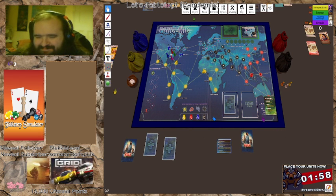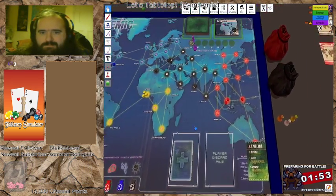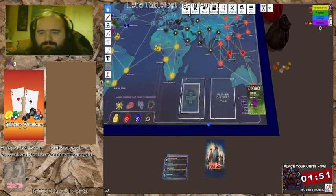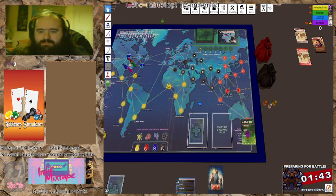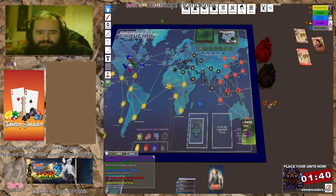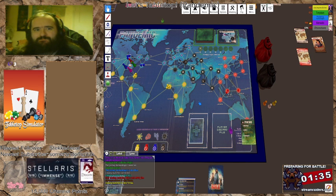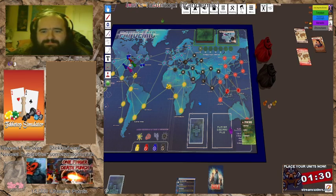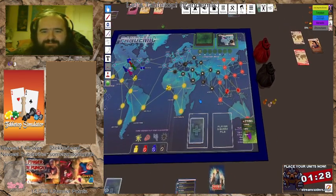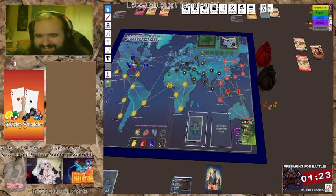Every time an epidemic comes up, we move the infection rate marker forward one space. We draw the bottom card from the infection deck and put three cubes on that city. Then we shuffle all the cards in the infection discard pile and put them back on top of the deck — so everywhere that's already been infected can get reinfected. This really is like real life. Epidemics not only make us draw more cards as time goes on, they also reinfect places that have already been infected.